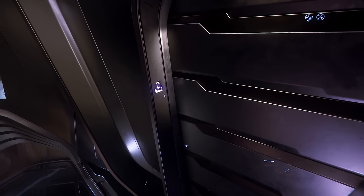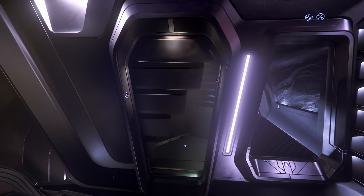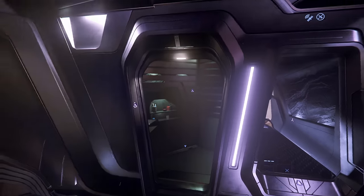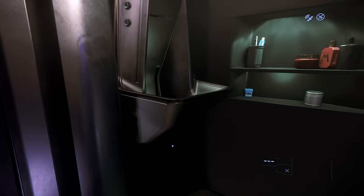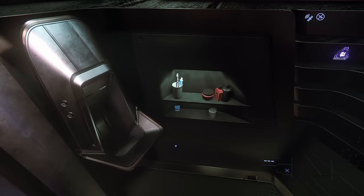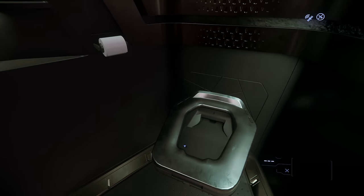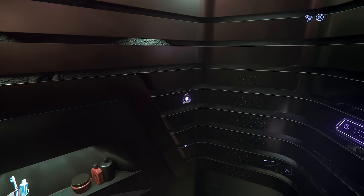We've got the most elaborate, ridiculous bathroom I think I've ever seen in my life. Look at the door animation — it's silly good. Stupid good. It's just the little details in Star Citizen that make it what it is and why I love it. If I ever build my own house, I'm having a door like that. It comes with a toothbrush. And the most insane toilet animation of any video game ever — the toilet roll holder goes in and turns around. That's so unnecessary.